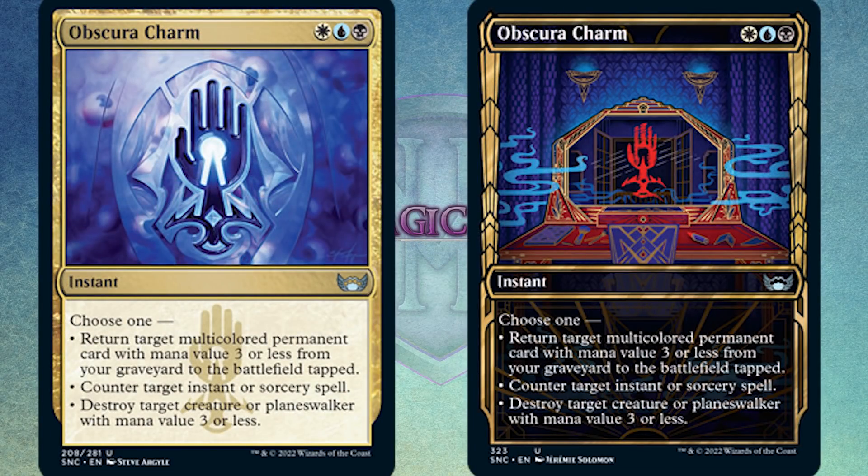Yesterday we had the Maestro charm. Today we have the Obscura charm. It's one black, one blue, and one white for an instant that says choose one: return target multicolored permanent card with mana value 3 or less from your graveyard to the battlefield tapped; counter target instant or sorcery spell; or destroy target creature or planeswalker with mana value 3 or less.